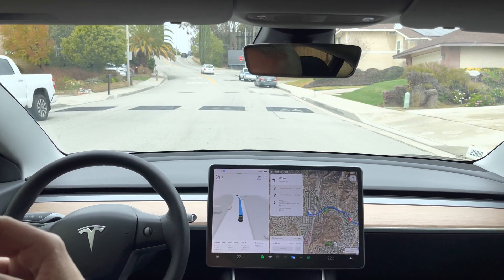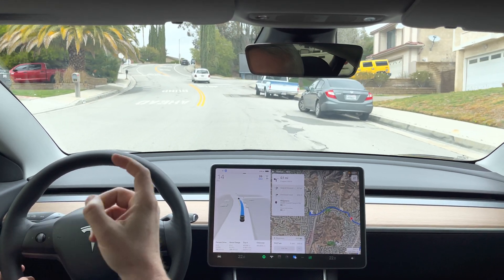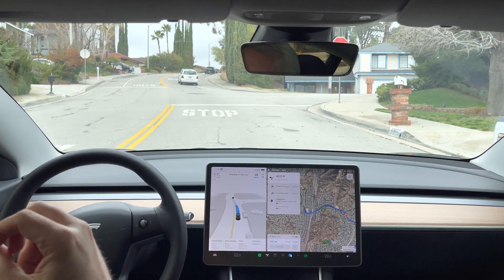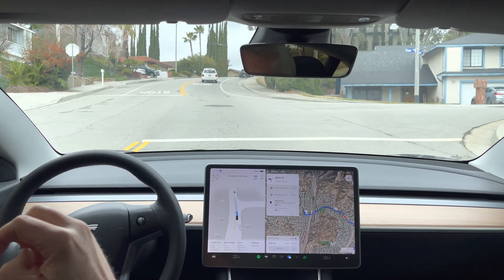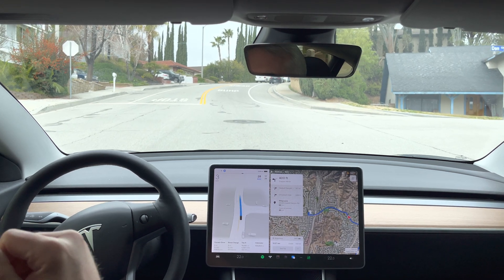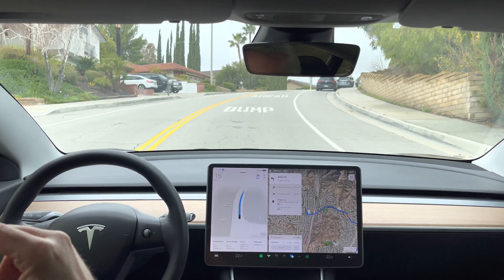In 500 feet, turn left onto Copper Hill Drive. Wow, that got down to 15 — actually 14 — for that speed bump. Let's see how it handles the acceleration uphill here. Very quick decision to proceed. A little slower accelerating, but not bad.